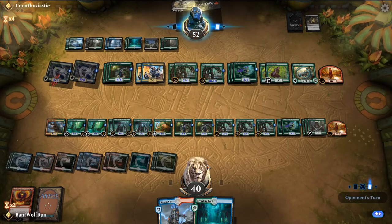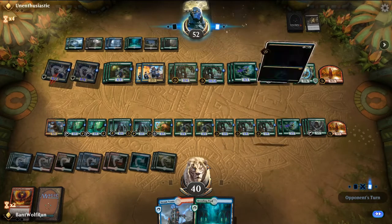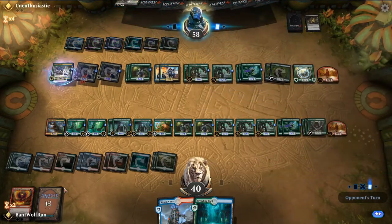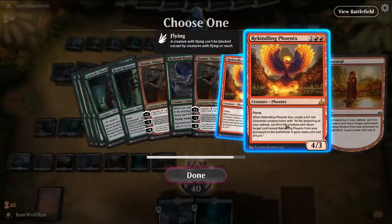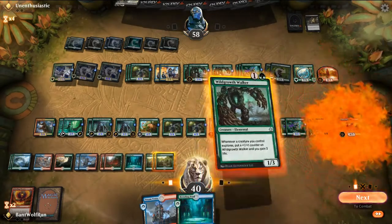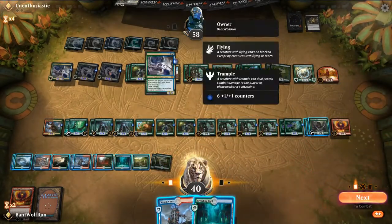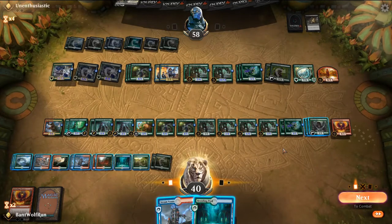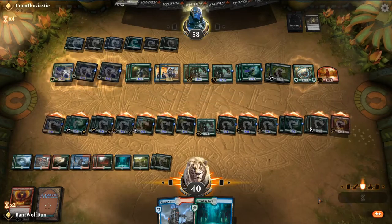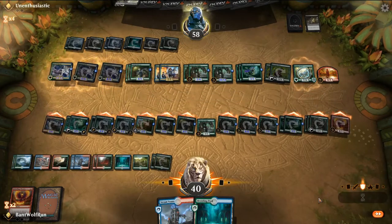Unless they Krasis again — if they do, we might be able to just stay alive long enough. They're still at 18. Get the Phoenix back. I don't think the Walker does enough here. They can Contempt hit us for 26. Let's just alpha strike and let them figure out the math, then concede after this one.